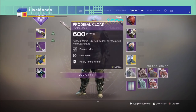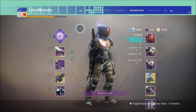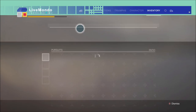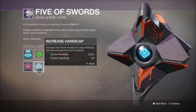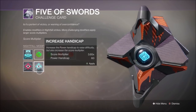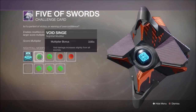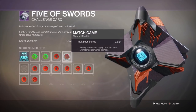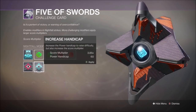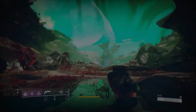I'm running Midnight Coup as my primary, Subtle Calamity as my energy, Thunder Lord as my heavy, and obviously Orpheus Rigs. The modifiers on this run are void burn, heavyweight, extinguish, and match game. I took off momentum because I don't think it would be helpful, giving us a 3.85 modifier versus 3.7 with momentum.